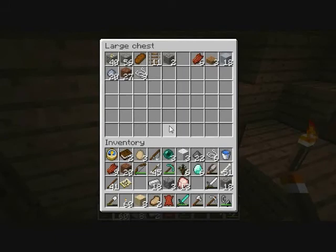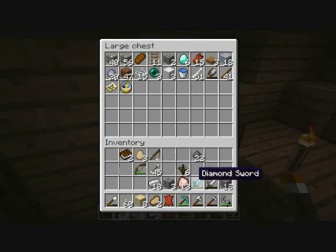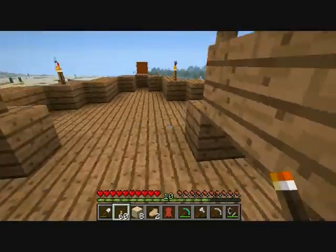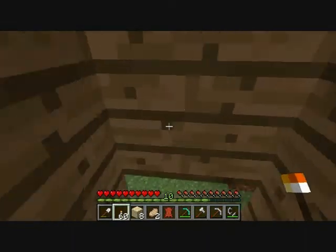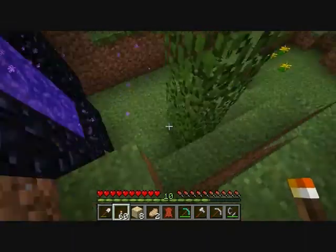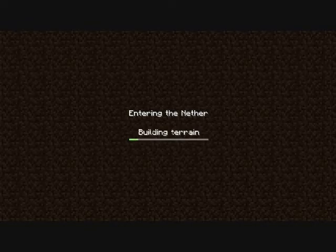Do we really have enough materials to go on this expedition? Well, let's just put in some of the essentials here. I don't want to lose much of this stuff. The map is not going to be much help. I think that'll do for now, just to see what's in there. I'll do some cobblestone collecting or something. Abandon all hope, all you who enter.